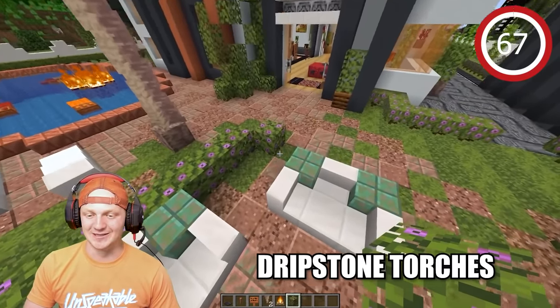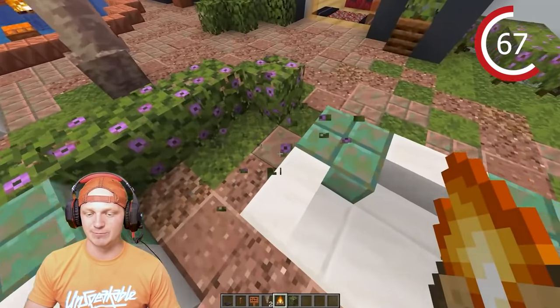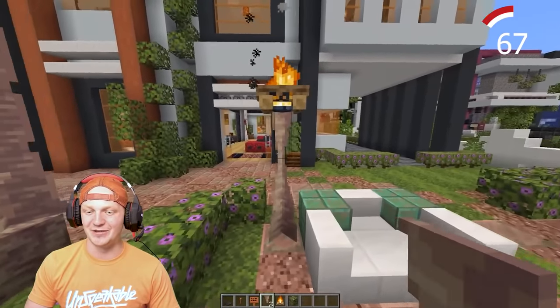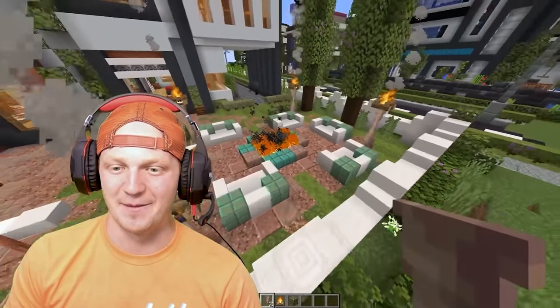Here's something super cool and super easy. Place up three blocks, put a campfire on top, delete all the blocks, then place some dripstone here and here. You have these awesome lamps around the backyard in these chairs. It just changes the vibe of this place.